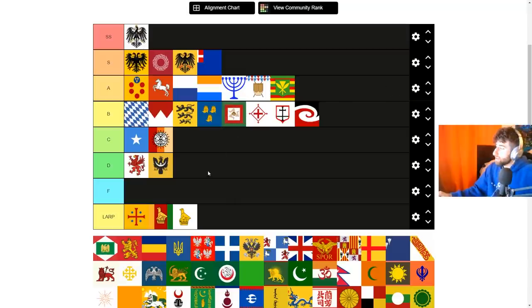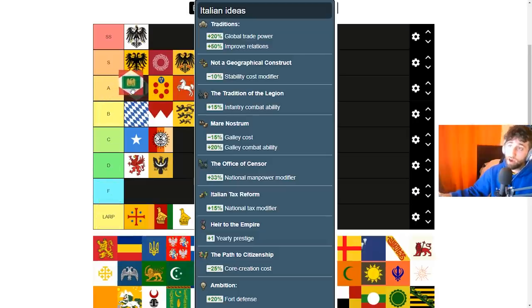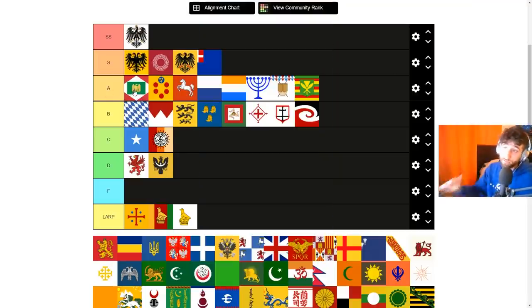Italy is a great single player formable and an end game tag, which is something to consider. Militarily the ideas are a bit lacking — 15% infantry combat ability is the only quality, no discipline, no morale of armies, but there is 33% manpower. The standout is 25% core cost reduction — the maximum you can get in national ideas. The mission tree also has permanent modifiers to manpower in parts of your country and fairly extensive claims. I give it high A+ tier.